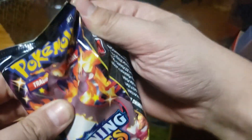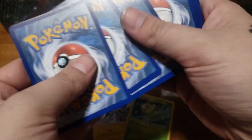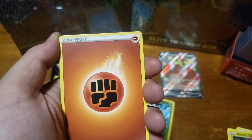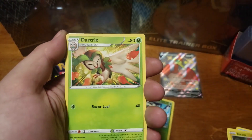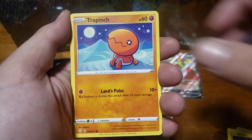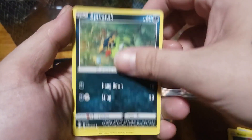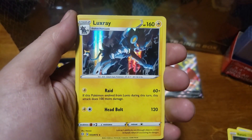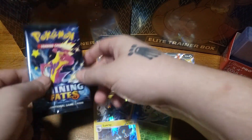Second-to-last pack — can we get some last pack magic? Fifth pack contents: Lightning Energy, Cramorant, Rusted Shield, Dartrix, Trapinch, Snome, Grooky, Spinarak, Shinx, Grooky again — and another Luxray. That's like our fourth one.